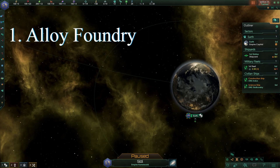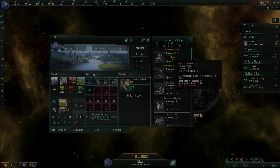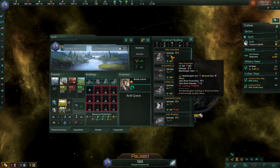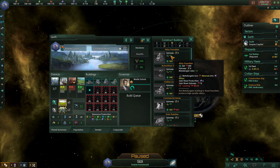Those buildings are the Alloy Foundry, Unity Building, or Research Lab. Starting with the Alloy Foundry — Alloy Foundries will give you plus six Alloys per month, which is a nice early boost to your Alloy Production. I'd advise going this route if you're looking to play wide and expand rapidly, or if you're planning on starting an early war. Having the Alloy Production to replenish your ships gives you an advantage and will also allow you to spam outposts, assuming of course you have the influence.